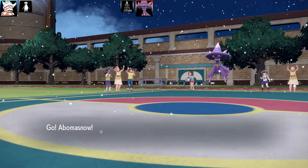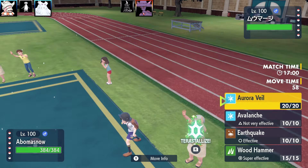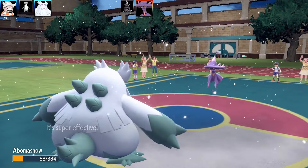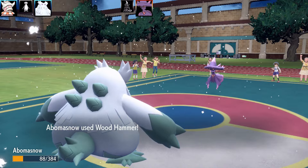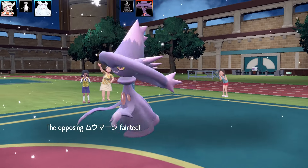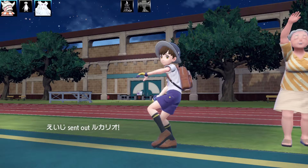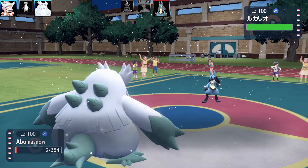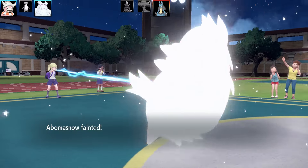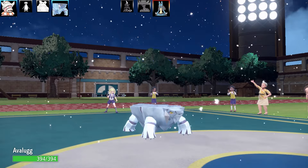Eiscue took out Ceruledge with Tackle - a pretty good performance. Next Pokémon is Abomasnow, which has the Snow Warning ability - virtually the same as Snowscape. Slowking and Abomasnow make a really good combination, with Slowking being the only Pokémon that gets Chilly Reception aside from the Galarian forms. Abomasnow ends the Misdreavus with a super effective Wood Hammer, then faints to a Drain Punch.